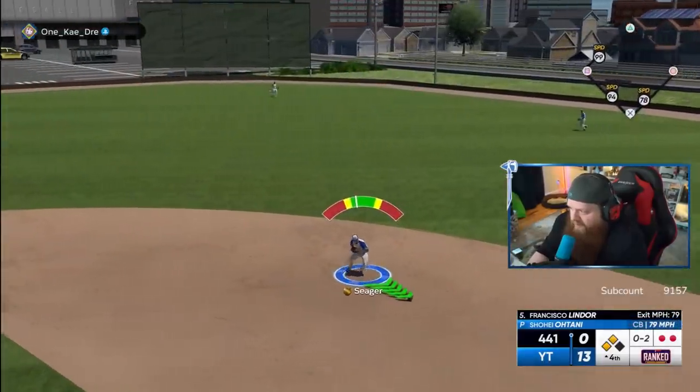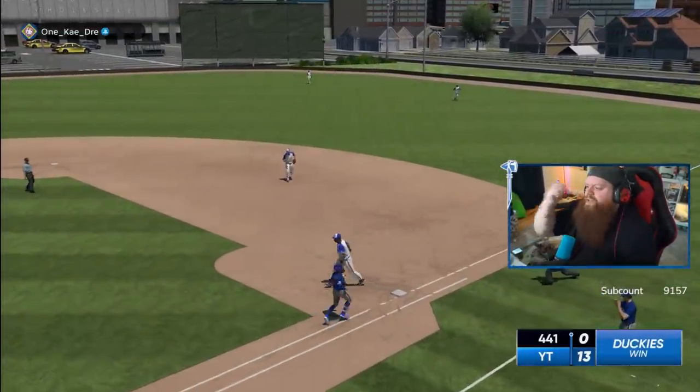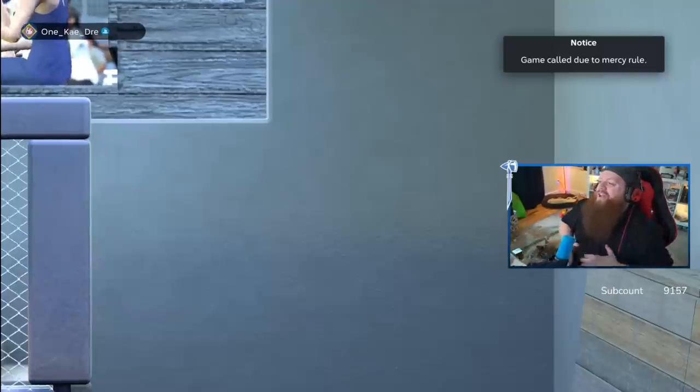Curveball on the ground to Seeger — that should be the third out. We preserve the shutout. Oh, we win! Mercy! Game called by mercy. What a game — Costco is so dumb. This is a stupid ballpark. MLB The Show should not allow me to play here.